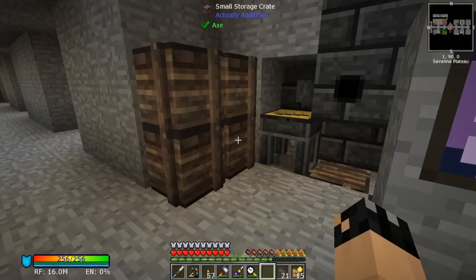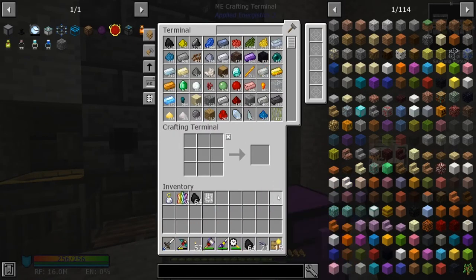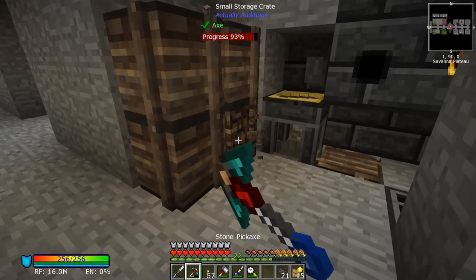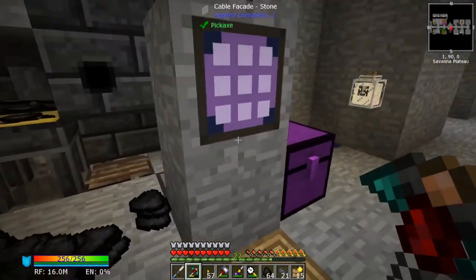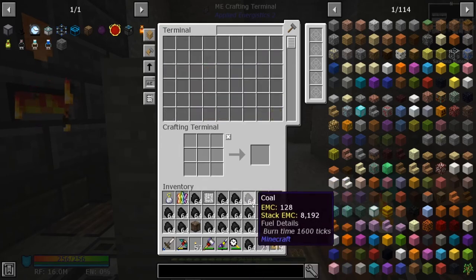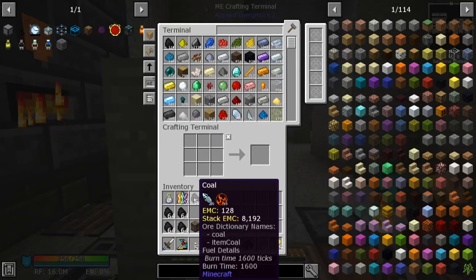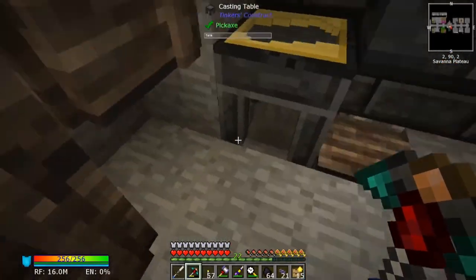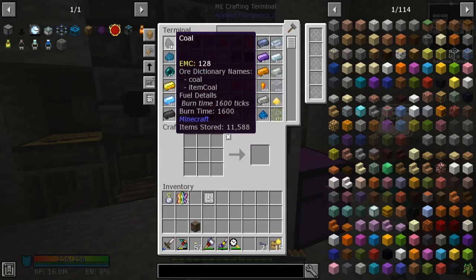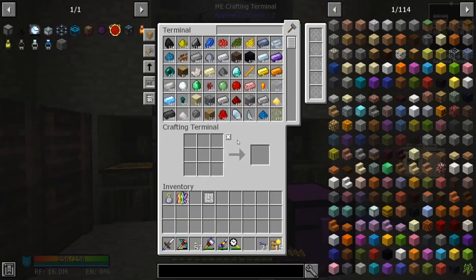Let's do it this way - I'm sure there's a quicker way, but it involves breaking this chest. I want all the coal to move to me. Apparently we're running out of power. Checking coal - we've already got about almost 12k, so we're about a third of the way there. Let's craft up what we can for now.